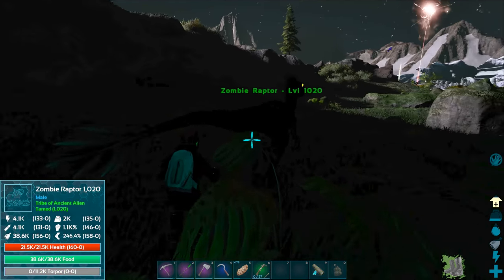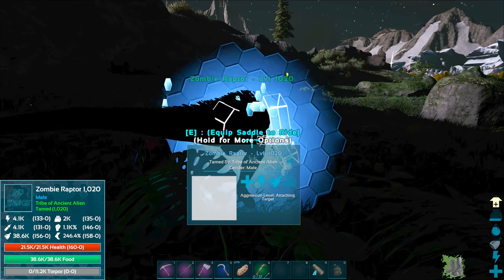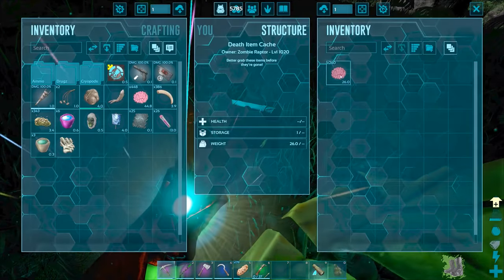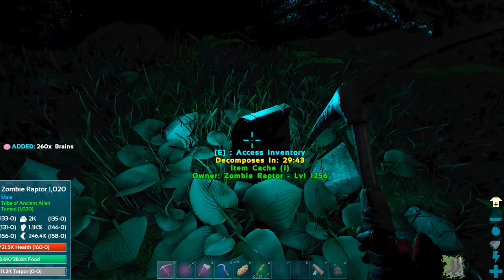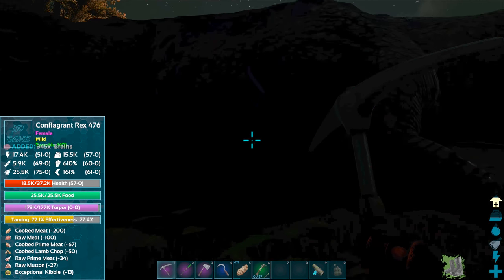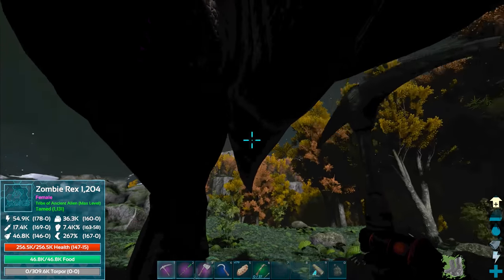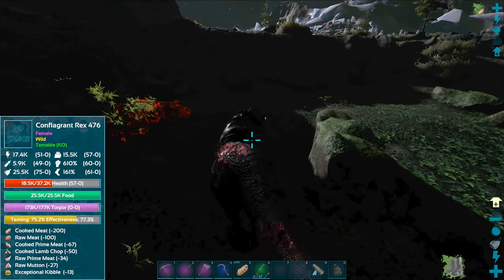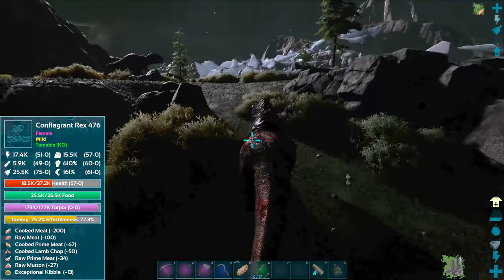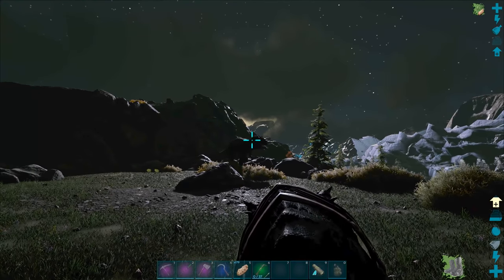At least cryopods work on zombies — they do not work on titans though, that sucks. Let's grab you and grab your brains — we could use that to tame the angler I want. There's a gigantosaurus up there, need to watch out. I'm so glad I finally made the cryopods. This guy's 184 levels so he'll be around level 600-something once fully tamed, though that's still lower than the level 840 baseline conflagrant rex.